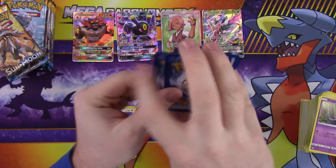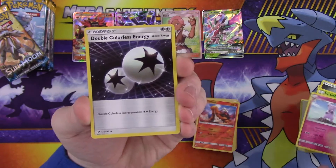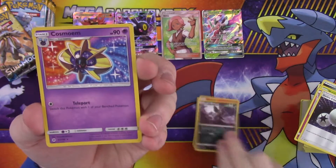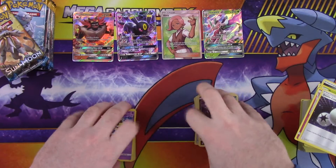Sure there's at least one more thing in there, maybe two. Energy, Metapod, Grubbin, Double Colorless Energy, reverse Alolan Raichu — looks pretty neat — and a rare Cosmoem. Polycosmium... Cosmoem.